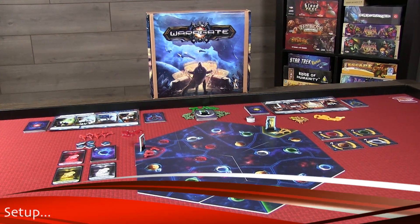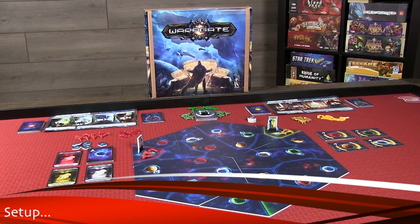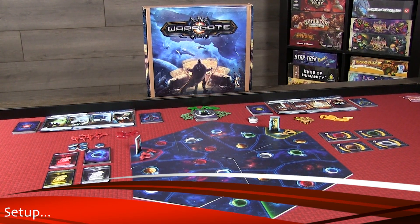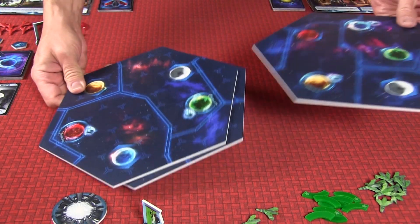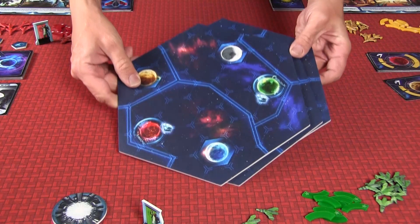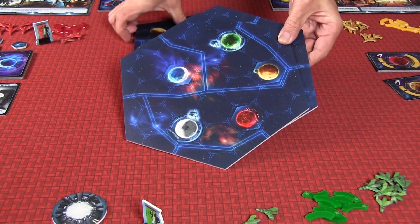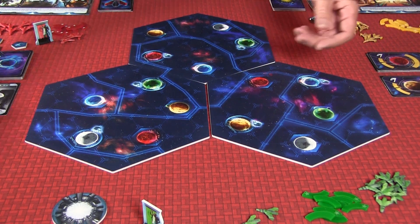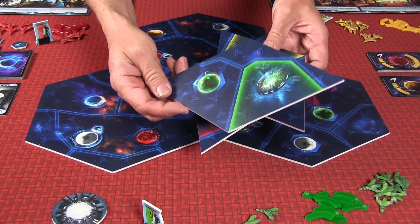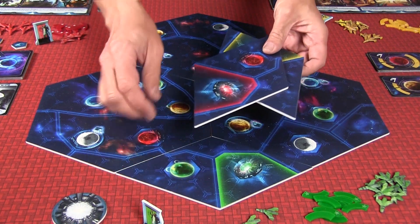Come follow us through the gate. The setup for Warp Gate is pretty straightforward, quick and easy. One of the nice things about it is that you have these tiles — these hexes and these diamonds. The hexes all fit together in random configurations, and the number of players will determine the number of hexes, as well as the number of diamonds, as the diamonds designate your Warp Gate, where you will start from.